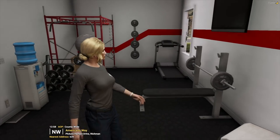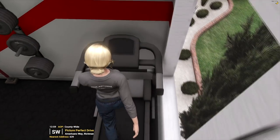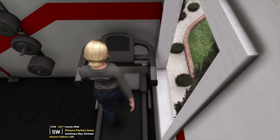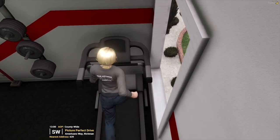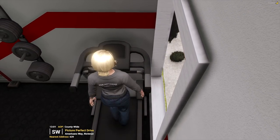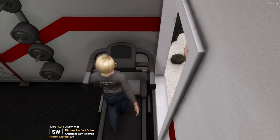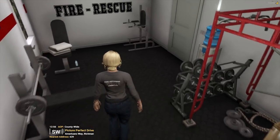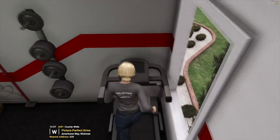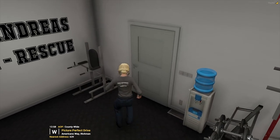And there's also a gym in here, so you can work out as well. The old roleplay trick of working out on a treadmill — you can normally run on the treadmill, just hit the jog button. So if I jog around like this and go up to here, look at me — I'm on a treadmill running. It's like it's working. Top tier animations there.